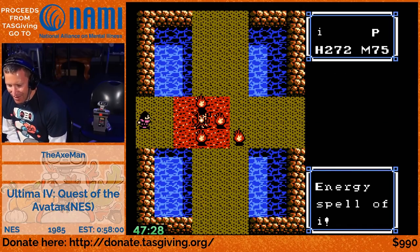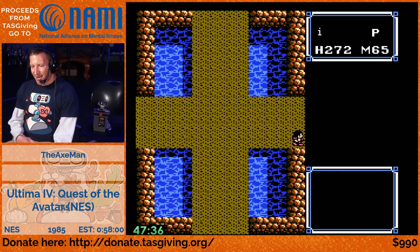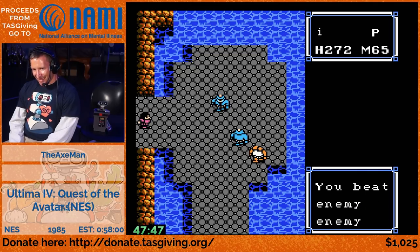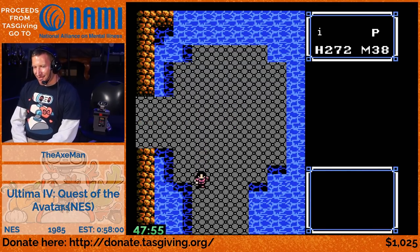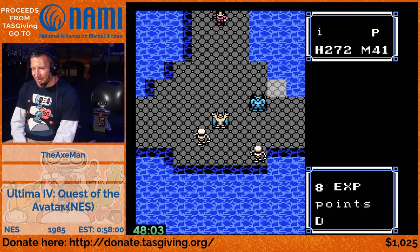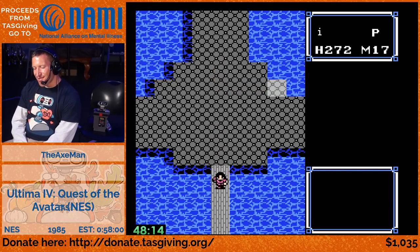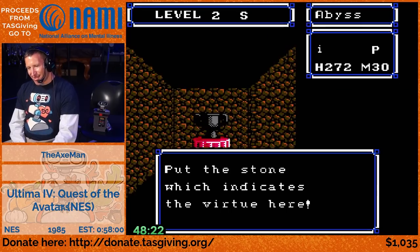We're in the final dungeon. You can see on the timer: 47 minutes. On this one-hour run we're going to spend about 15 minutes in the final dungeon - that's how long this dungeon is, and that's using our tremor spell. No matter what you do, you always end up with one character - even if you have a full party, you leave them all at the entrance to the abyss. Only the avatar can go in, which is different from other versions of the game where you take everyone in.